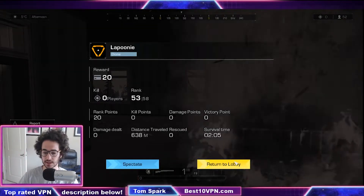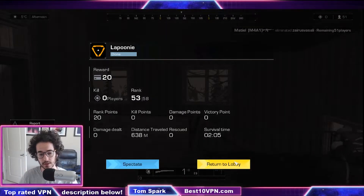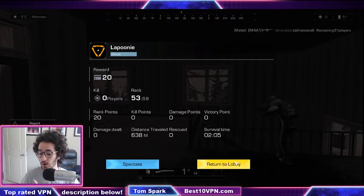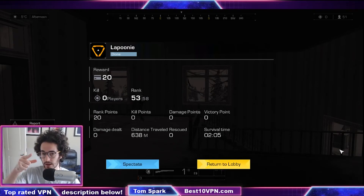All right guys, thanks for checking out this video. If you want to use a good VPN for Ring of Elysium, I would recommend TorGuard VPN — I wouldn't really go with any free VPNs, it's just going to be a pain. TorGuard is only going to be $5 a month if you sign up for a one-month sub, and it's going to be even cheaper if you sign up for a yearly subscription — anywhere from $2 to $3 a month, which is really good. Anyways guys, thanks for checking out this video. I'll see you again on the next one.